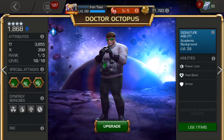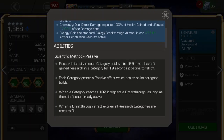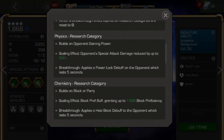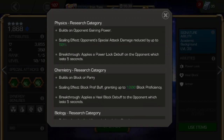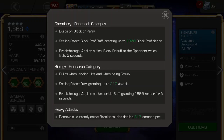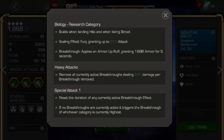First off, his Awakened ability. The Academic Background ability is definitely a must-have in order to make him worth actually playing. It starts his charges out at 60 and changes what each of the buffs actually do, so we'll focus on just the duped varieties. The green buff can trigger armor up and increase attack, the purple buff can trigger heal block and can copy the opponent's regeneration, and the yellow buff can trigger power lock and power steal. Basically, the first buff to 100 charges triggers its effect.